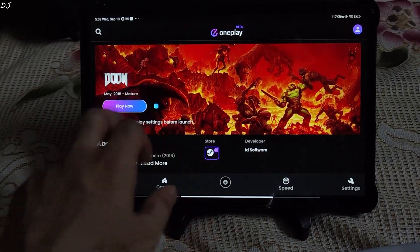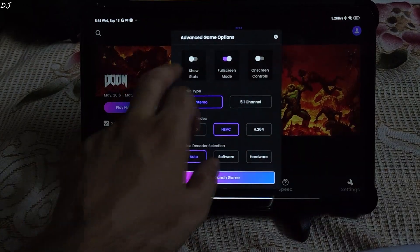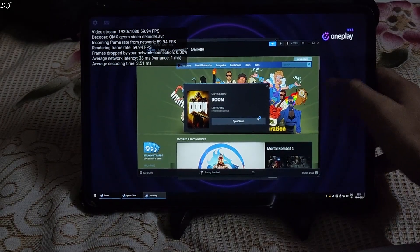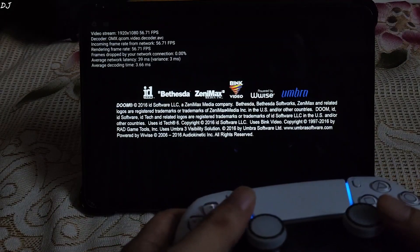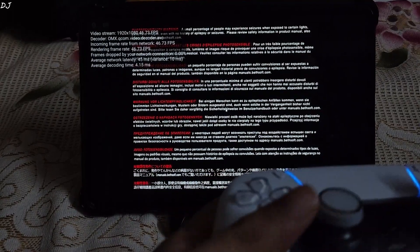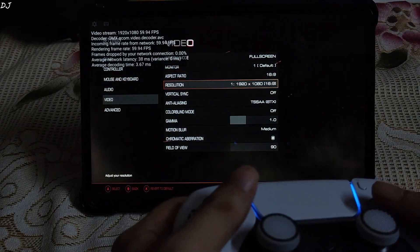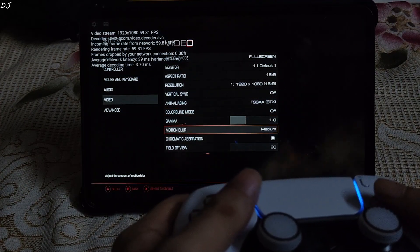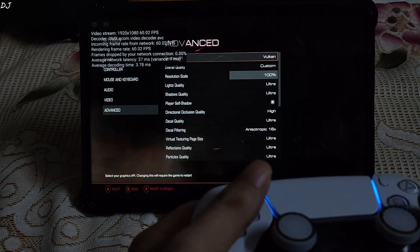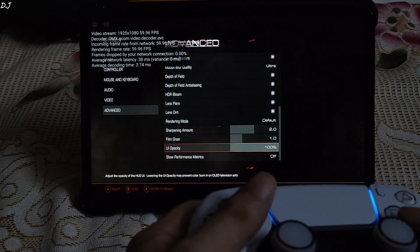Next up is Doom 2016, the Steam version. Settings: Full HD resolution, 60fps, 30 megabits per second bitrate. Starting the stream and signing into Steam. Launching Doom — I don't particularly like playing first-person shooters using a gamepad on a cloud streaming service due to the latency factor. This game supports both OpenGL and Vulkan APIs. In video settings I set Full HD resolution, anti-aliasing to TSSAA. In advanced settings, the API was set to OpenGL 4.5 by default — I changed it to Vulkan, ultra preset.